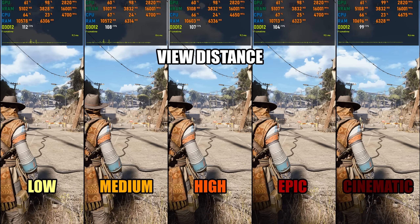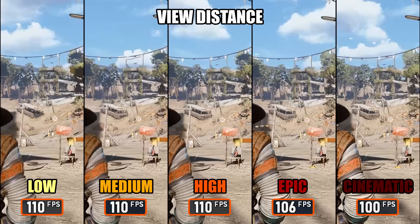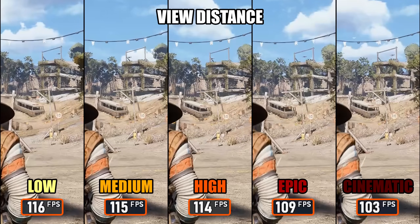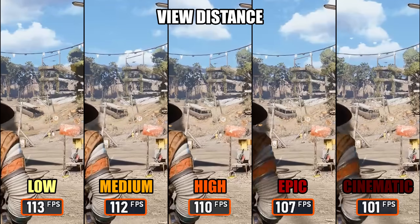With patch 107, a new cinematic setting was added, but in practice it doesn't bring any meaningful visual improvements over Epic. What it does bring is a noticeable performance hit, especially considering how little changes on screen. Because of that, I'd recommend sticking to High or Epic. Both keep LOD pop-in under control, while cinematic simply isn't worth the performance cost for what you gain visually.